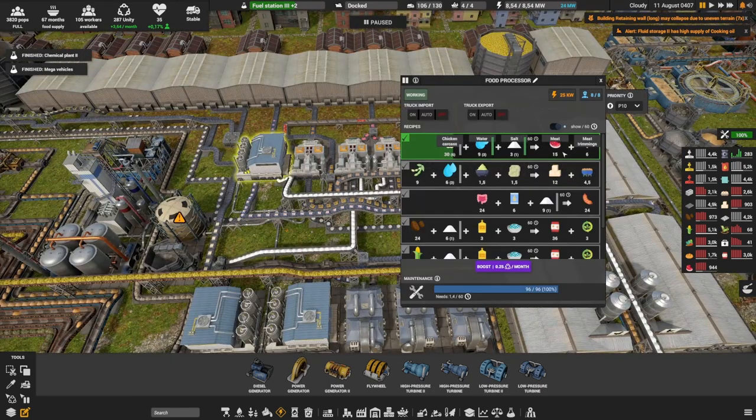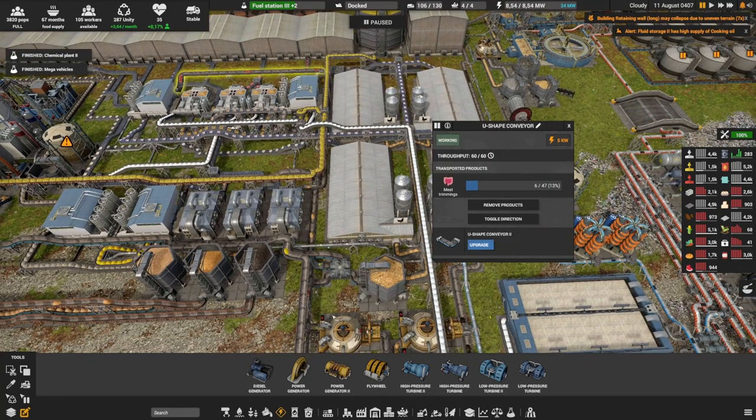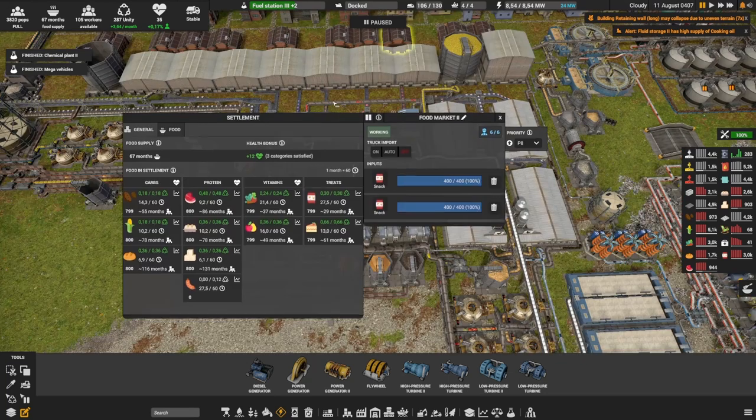The soybean plus water, sulfur, and limestone makes tofu and animal feed. The sulfur is coming all the way from my exhaust scrubber. And the last one is the chicken: chicken carcasses go into the level 2 processor to make meat, and the meat trimmings go back all the way into the mixers. This is the full food production: we're making everything we need — potatoes, corn, bread, meat, eggs, tofu, vegetables, fruits, snack, and cake. All of this is made over here.